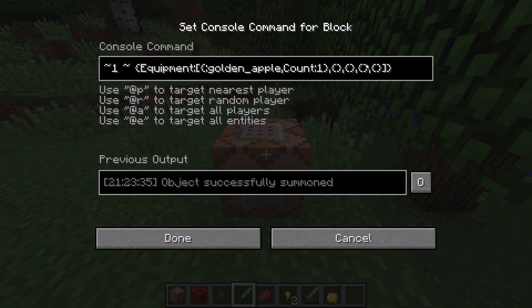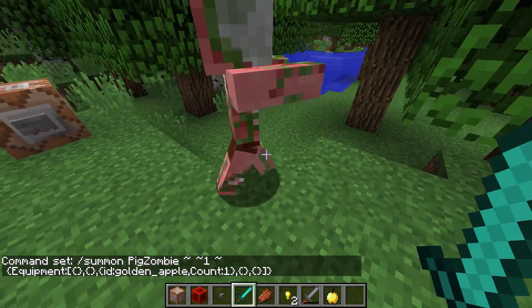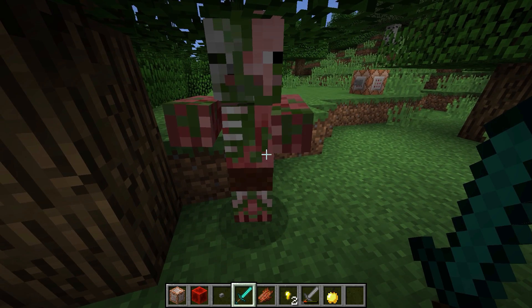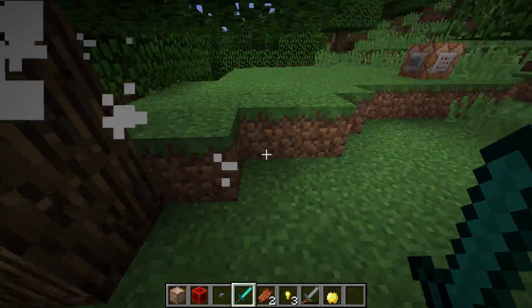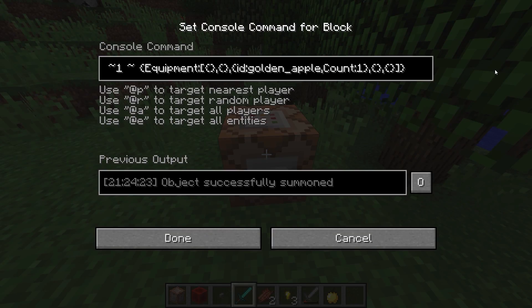But normally if we want custom loot, we don't want it to show. So we don't want to put a golden apple in his hand. The simple way we fix that is by putting a golden apple down his pants. You can't see a golden apple because golden apples are not armor pieces, but that doesn't mean he doesn't have one — this guy is wearing a golden apple for trousers. Now if we kill him, it could drop but it didn't this time.